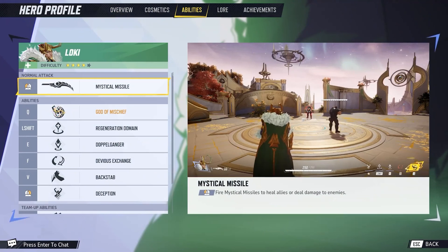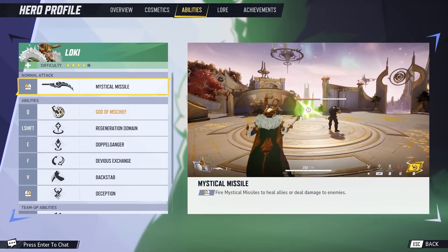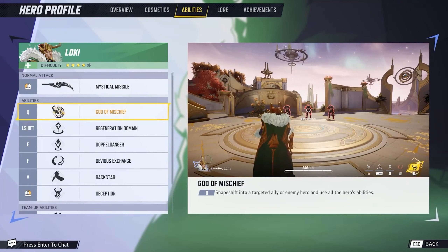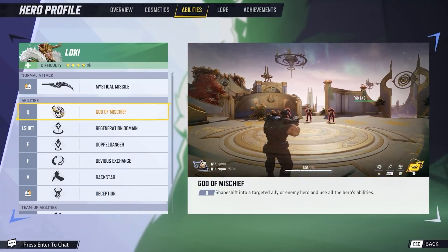Loki is another four-star difficulty character with Mystical Missile — fire mystical missiles to heal allies or deal damage. He is a trickster, so he can do a little bit of both, which is nice. His God of Mischief ability lets him shapeshift into a targeted ally or enemy hero and use all of their abilities. It's really interesting that they allow you to copy teammates or opponents, depending on what you need in the match.